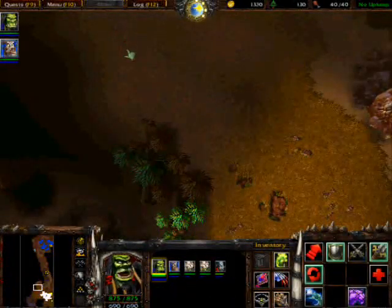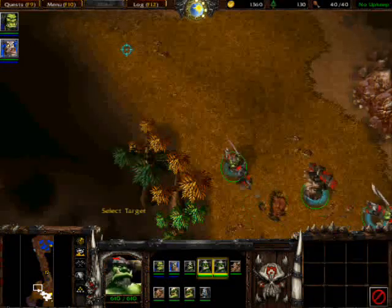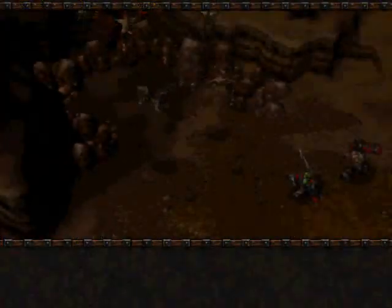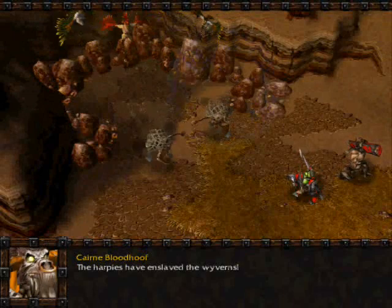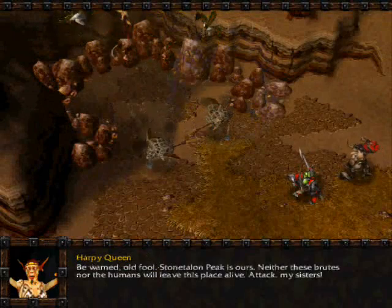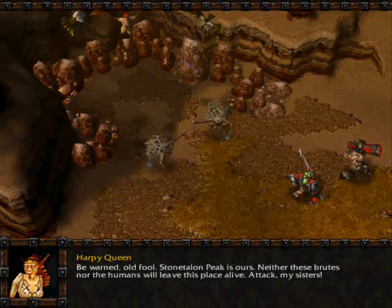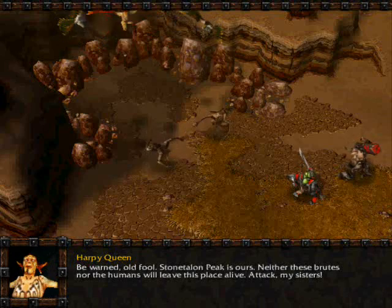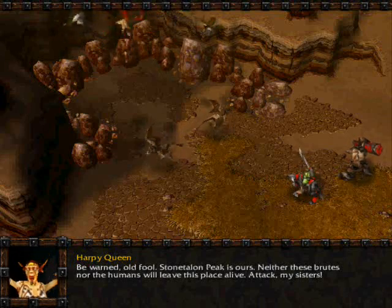Let's go — spirits are restless, let's get on with it. The harpies have enslaved the wyverns. Be warned, old fool — Stone Talon Peak is ours. Neither these brutes nor the humans will leave this place alive. Attack my sisters!